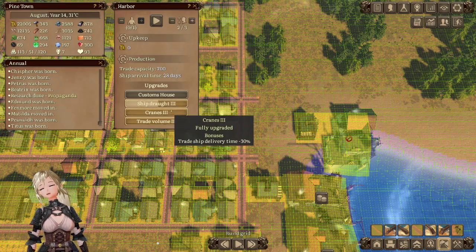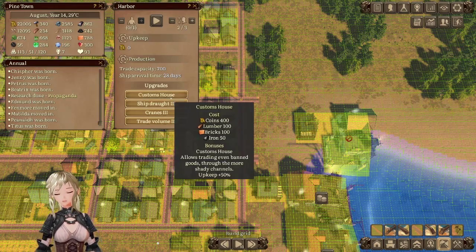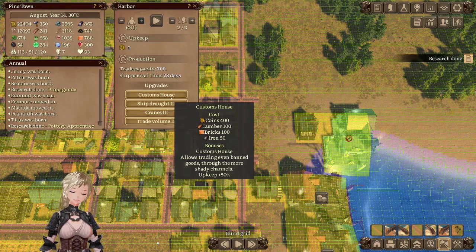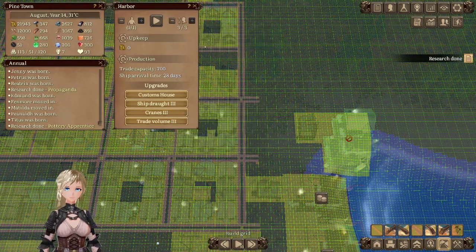So I don't know what the customs house is. It lets me trade banned goods through more shady channels — but do I need that? I don't know, but we'll do it, why not. Have an employee.